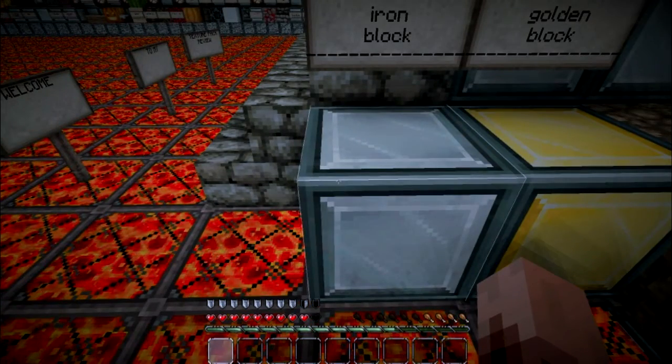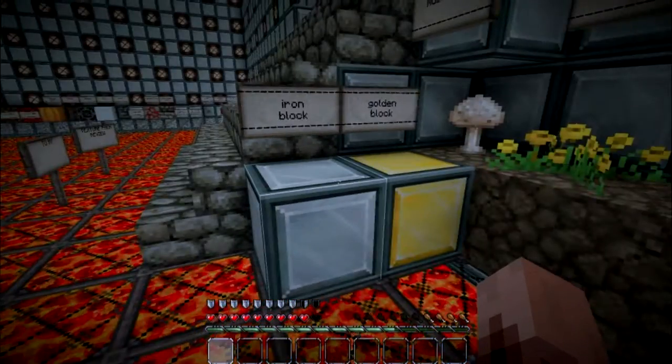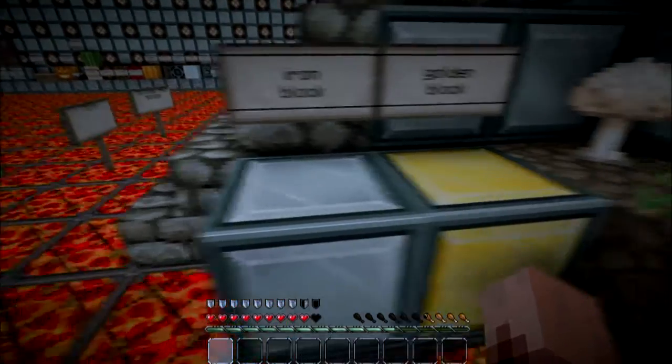If you look at the bottom of the screen, I like the hot bar — the chicken nuggets for hunger look very nice and clean. The hearts have a nice little rim around them, and the shield — it all looks really clean and crisp.